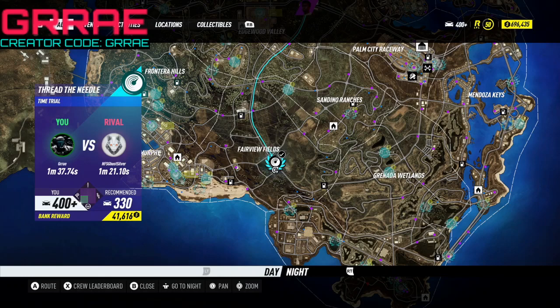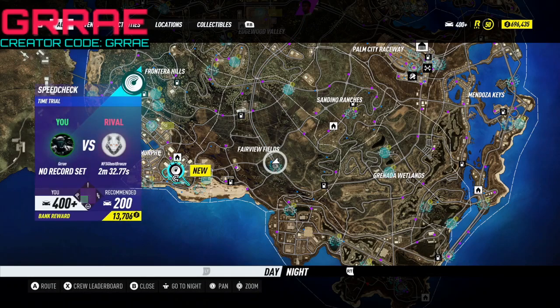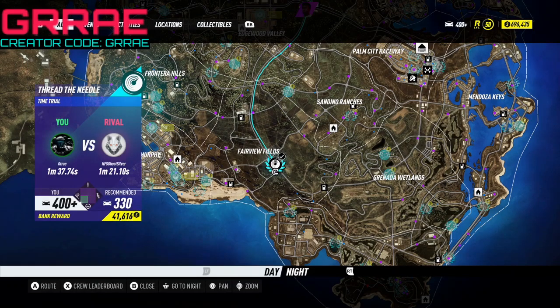First off, if you haven't done the time trial yet, you're going to have to beat the ghost time. The rival time shown here is two minutes 32.77 seconds. The time you want to get is around two minutes 30 to 31 — always beat your rival by about one second. That sets it as your new personal record, which is the time you'll be slowly beating going forward.